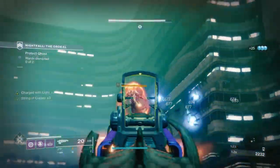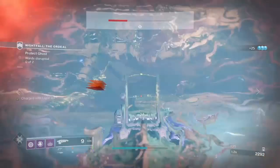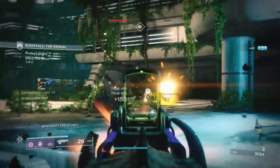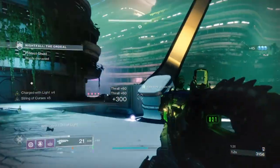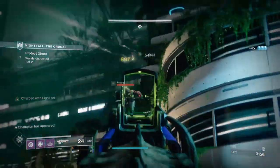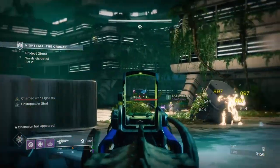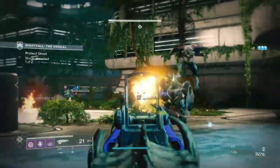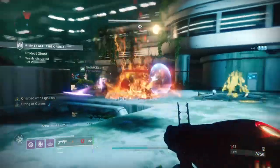The Skull of Dire Ahamkara was an interesting exotic that, before its nerf, was used widely in both PVE and PVP for its large scale super energy returned upon kills. Depending on how many kills you got, you could get a full super back to back, which made it very beneficial for all content. Then the dreaded nerf came and basically made this S tier exotic a D tier version.